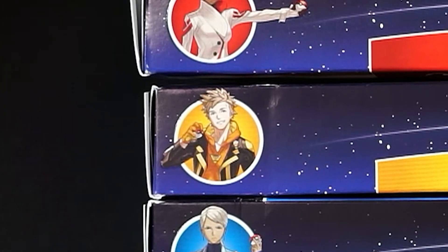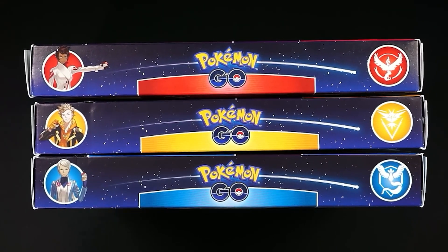We're opening the Valor, Instinct, and Mystic collection boxes to see just how good the hits are compared to the Radiant box — and even the Alolan and Exeggutor boxes, which I think are the hidden gem of the Pokemon Go lineup. They were incredible for hits, honestly. Just before I open these up, I have a question: in Pokemon Go, what team are you? Team Valor, Instinct, or Mystic? I'm Team Valor.